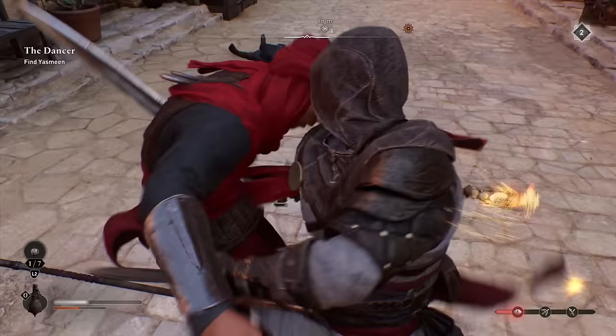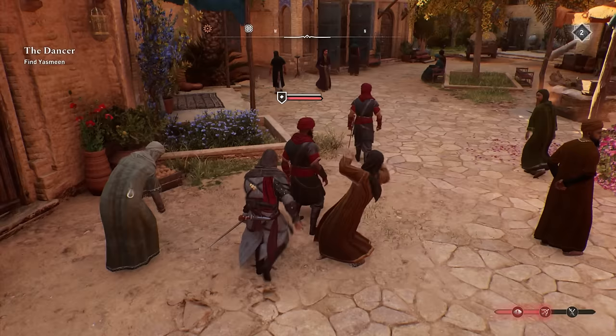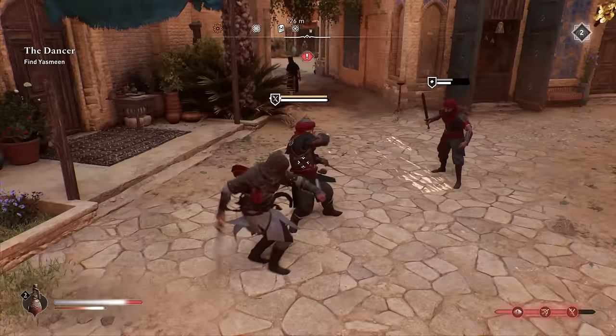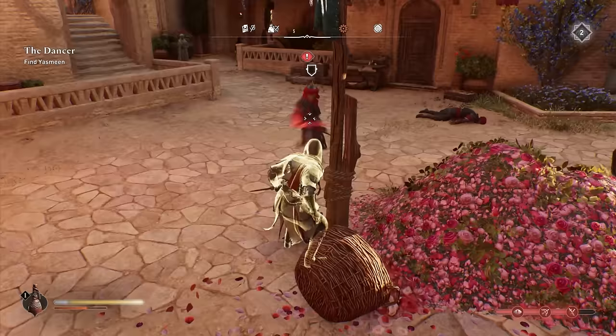There are some alternatives to the Initiate of Alamut set. One is the Zanj Uprising sword and dagger, which give you the same 50% damage bonus but on perfect dodges instead of parries. Dodges are much easier to pull off, so you can almost always guarantee that 50% damage bonus. This is especially useful against tough brute enemies that don't use parryable attacks but do use dodgeable ones.